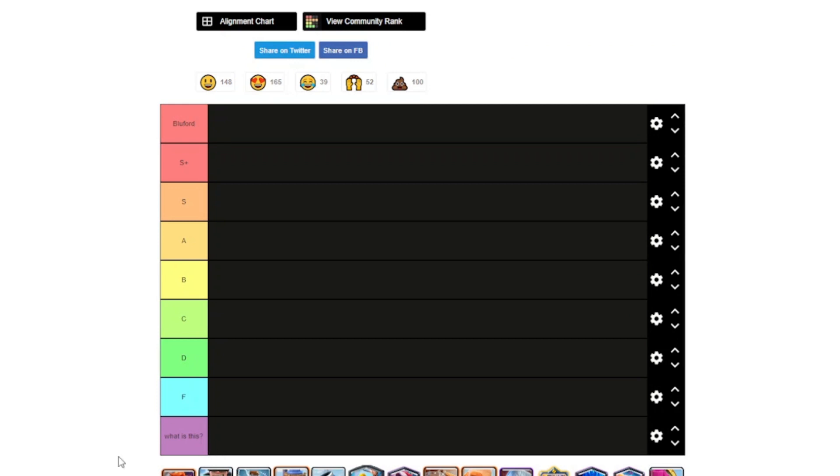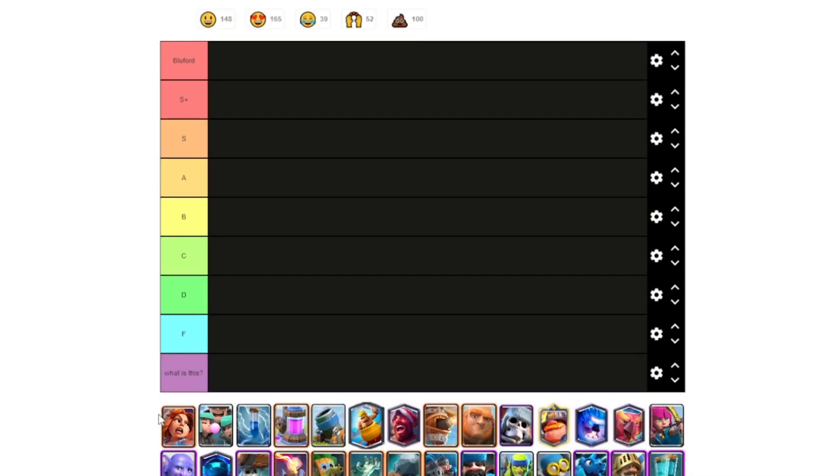Before we get that out of the way, the ranks are — at the very bottom in case I don't know what it is — F, D, C, B, A, S, S+, and Blueford. I'm going to go ahead and put all the obvious ones in the obvious tier that they go in, and I'll just speed this up in post.